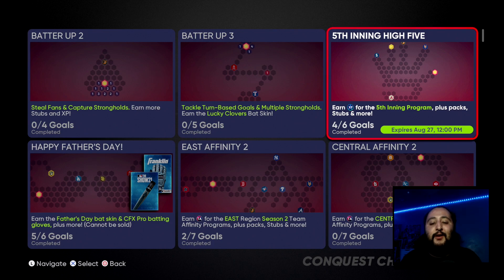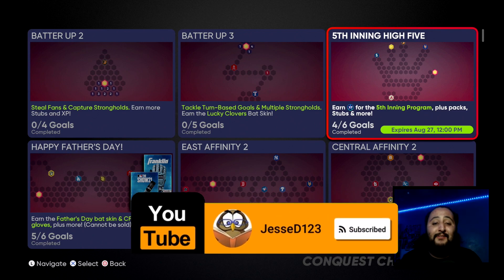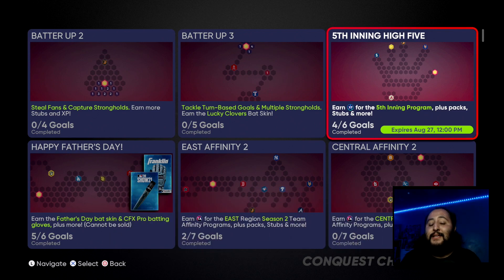What's going on guys, it's your boy Jesse D123 back on another video. Today we're going to be bringing you the Fifth Inning High Five conquest map — all of the hidden rewards and locations. Drop a like if you're excited. If you haven't clicked that subscribe button yet please consider doing so. We're on the road to 1900 subs, so please be the cool person that helps us get there.